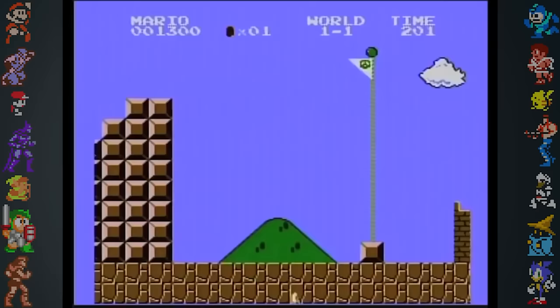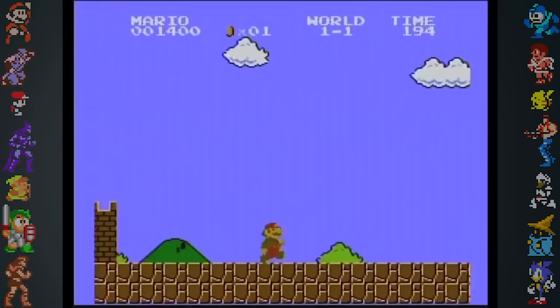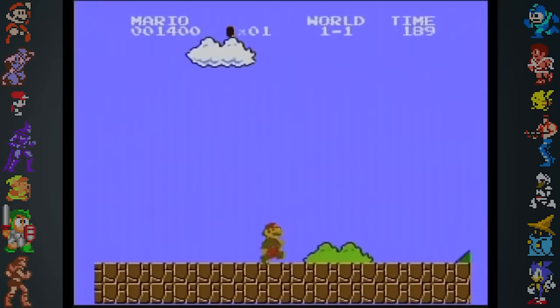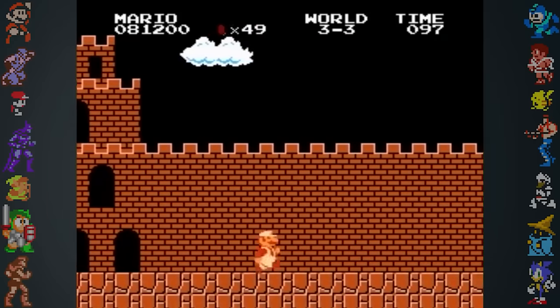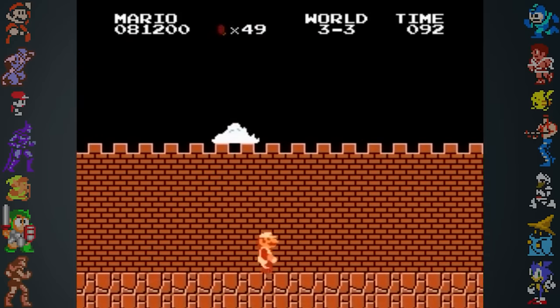When the Koopa gets near the castle, the player can bounce on it to go over the flag. Beyond the flag is an infinite expanse of looping tiles. It's also possible to get over the flag in World 3-3 by perfectly timing your jump from the weighted platform at the end of the stage.